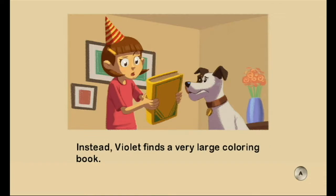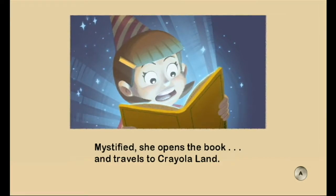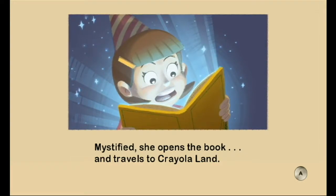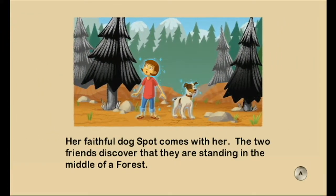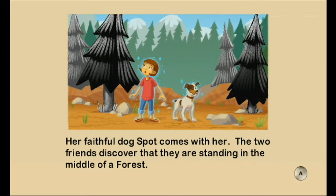Instead, Violet finds a very large coloring book. She opens the book and travels to Corollaland. Her faithful dog Spark comes with her, just because they need something else besides her.